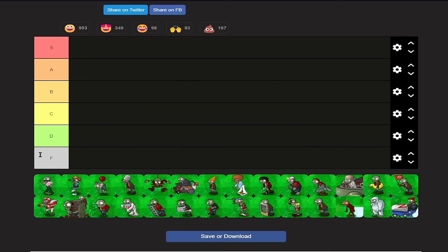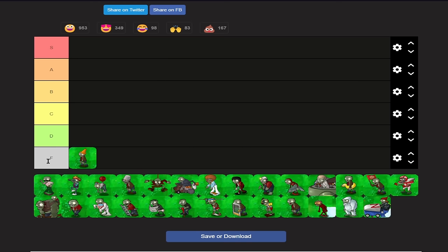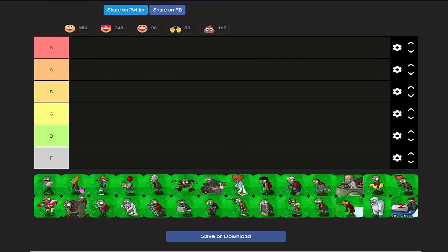Basically, I'm gonna be basing a lot of these rankings off of how much I like to see the zombie during a speedrun, how annoying they are during the speedrun, and also how easy it is to get 50% rules off of those zombies. For example, if I hate seeing coneheads, I'll put it in F tier, and if I love seeing backup dancers, I'll put it in S tier.